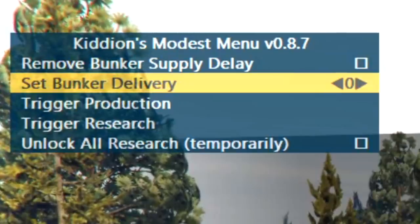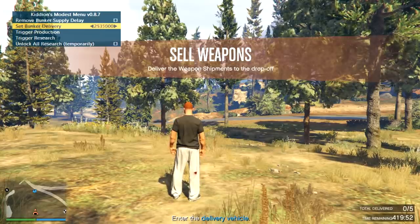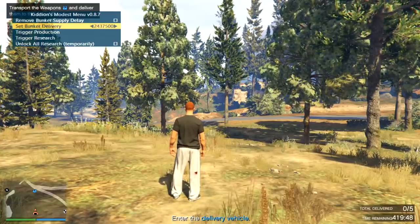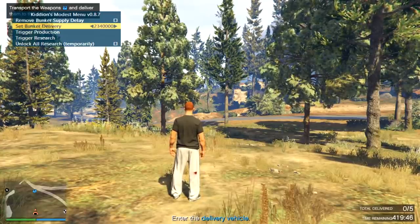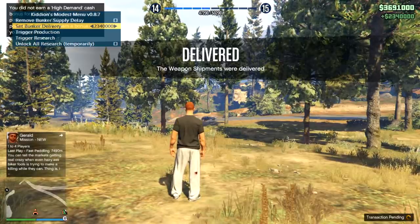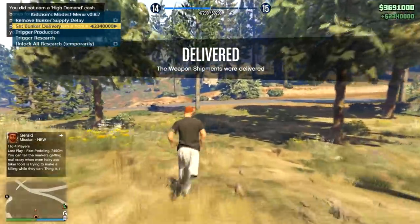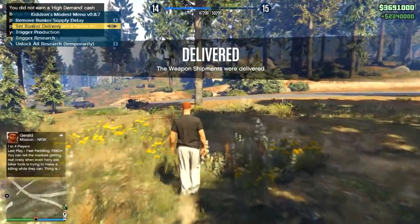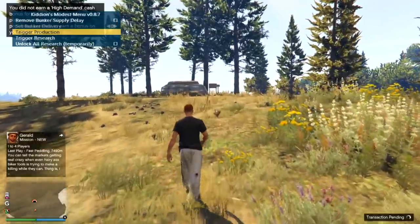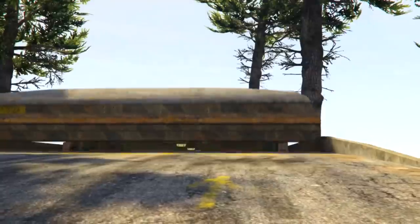We'll just sell to Los Santos. I was told 2.6 million is too much, or anything above 2.5. I've also heard 2.4 is the perfect amount, but just in case we're gonna do 2.3 million. Okay, that's all you have to do. It's really that easy — holy shit! Wow, okay guys, it is really that easy. I'll trigger production and I think that gave it a tiny bit so we can just walk back in and do that again.